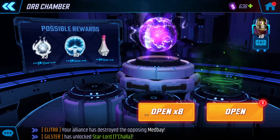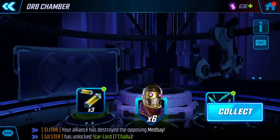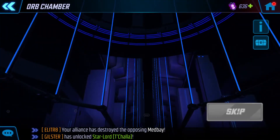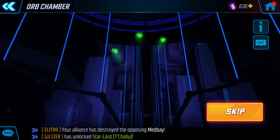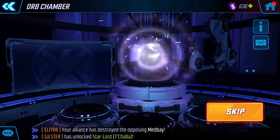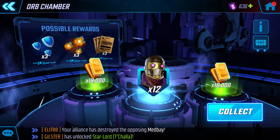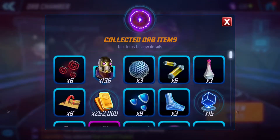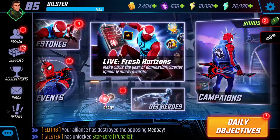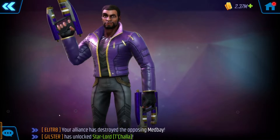The only times I've ever gotten a 180 drop is when I say I would like one, so I always try to manifest it. I'm just going to open all of these. I've only got four orbs left — would love a 160 or something. It is a windy day today. Not bad — 130. It gets him to four stars. Let's reset the seed by spending another 140,000.